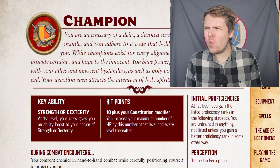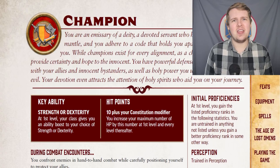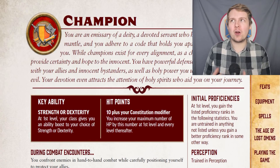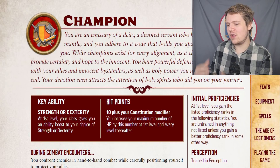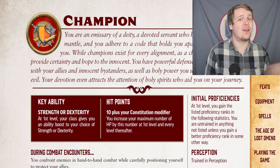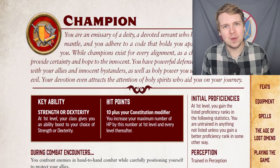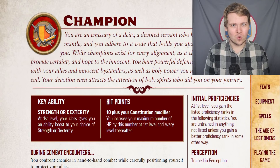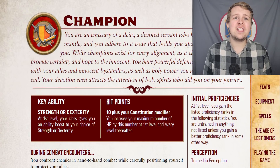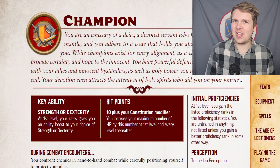Let's talk about champions. Starting off, champions have a weird key ability and hit points. They only get 10 hit points per level. It is understandable as the barbarians' 12 hit points per level is one of their big selling points. Barbarians have always had more hit points than other classes, but champions cannot pick charisma as their key ability score. On the surface this might not seem like a big deal, but as we get a little bit farther in, you'll start to notice there's some issues with that.